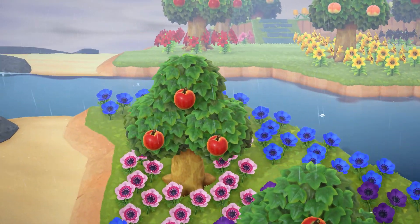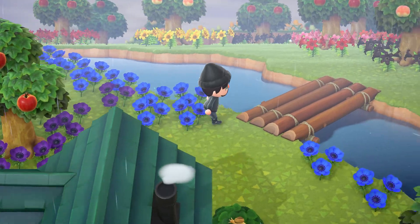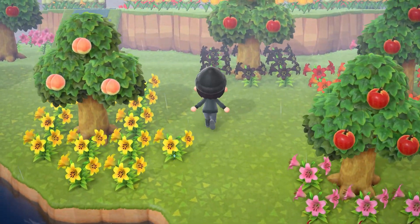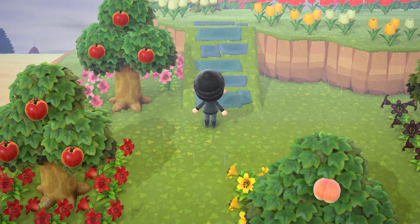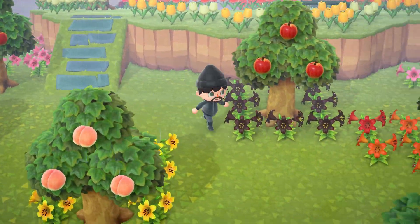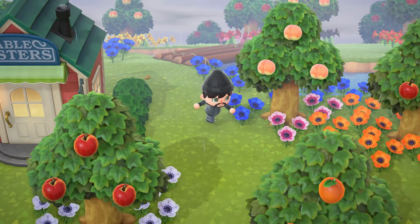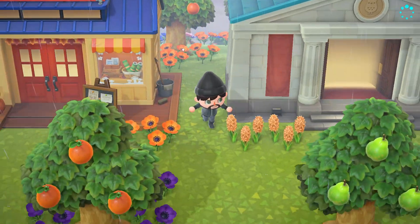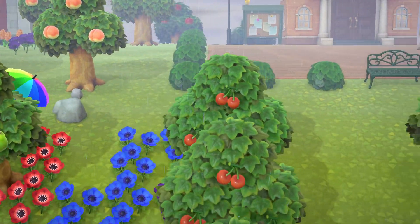He loves growing different kinds of flowers and crossbreeding them. All these flowers he planted and all these fruit trees — we got different fruits from different friends of ours from different islands. Our native fruit is cherry, which you can't really tell over here. Sorry, snail. So let's go all the way back to the beginning.